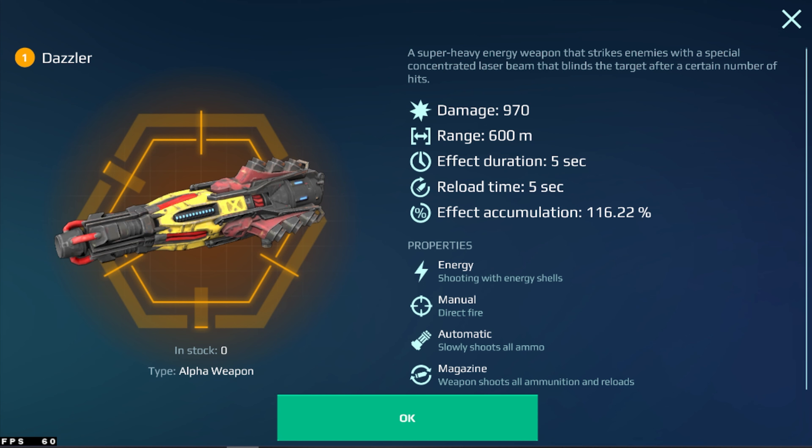It also has a huge damage output. If you want to add this weapon to your hangar, be sure to subscribe to the channel, like this video, and comment with your in-game ID and platform. Winners are chosen via four random picks and one from the best comment, so please put your in-game ID carefully.